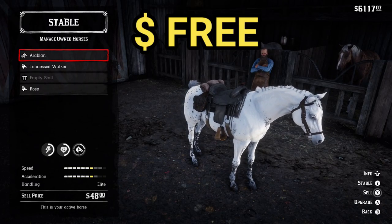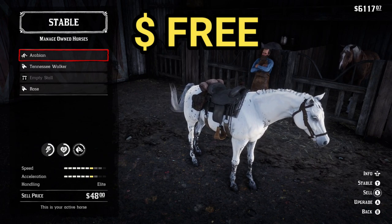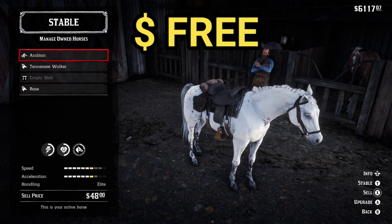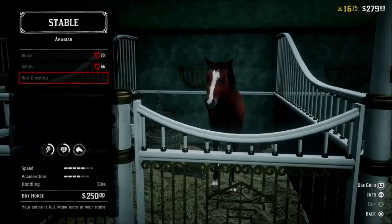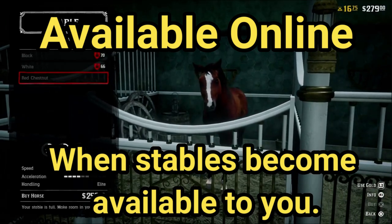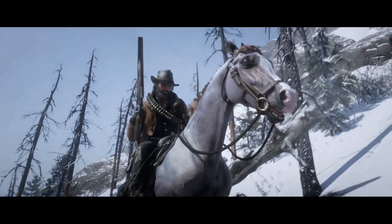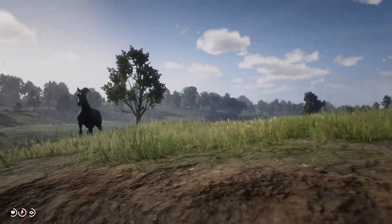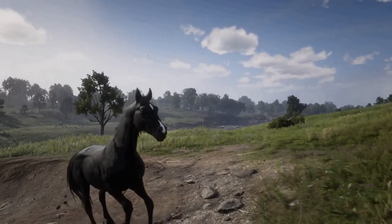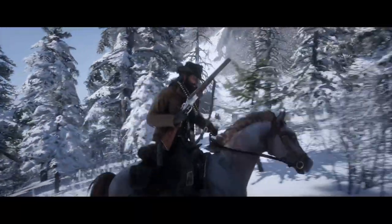Don't be fooled by the price — the White Arabian may cost you your nose, some fingers, perhaps some toes to frostbite. Other than that, it's free. Last but not least, the Red Chestnut Arabian is unfortunately only available in Red Dead Online. You can acquire this exotic horse for $250 when stables become available to you. Arabians have been given the title of superior horses due to their incredibly high spread of statistics. Not only that, but they're the only horses in the elite handling class.